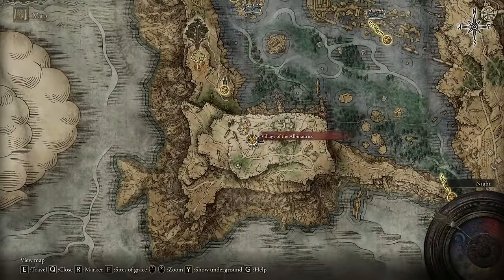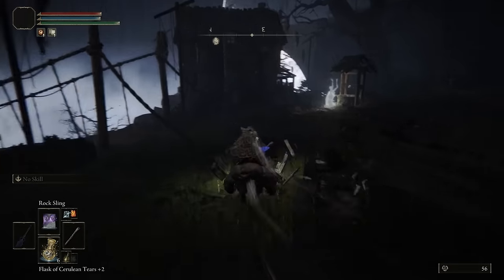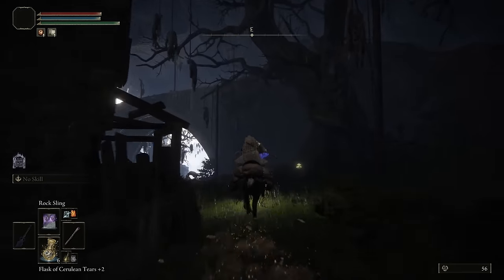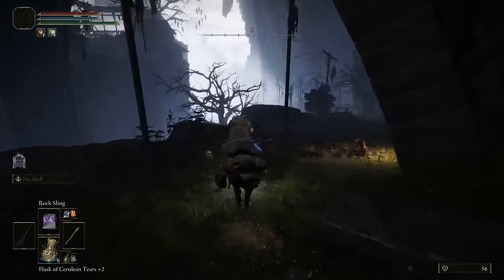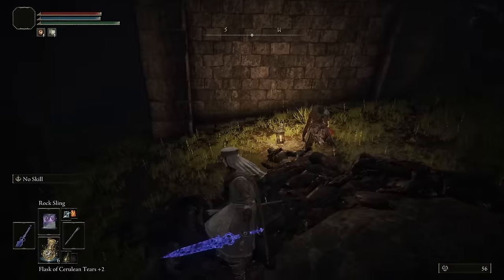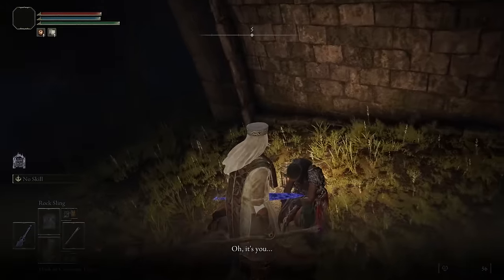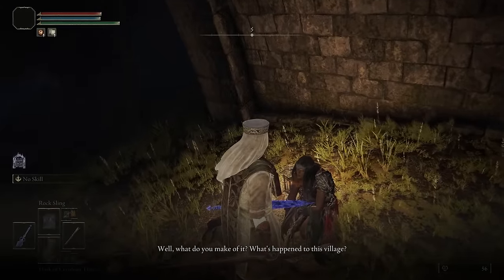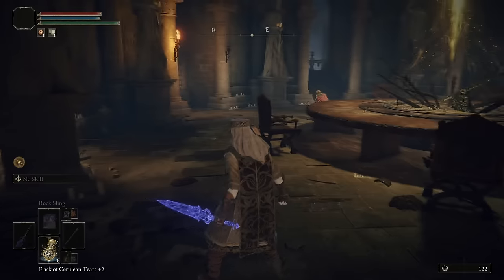We're heading over to the Village of the Albinaurics. From the waypoint, ride over here — she is underneath this bridge. You can bypass all the enemies in the village, and she's right there under the bridge. Go through and exhaust all of the dialogue you have with her.